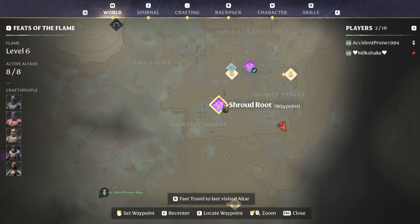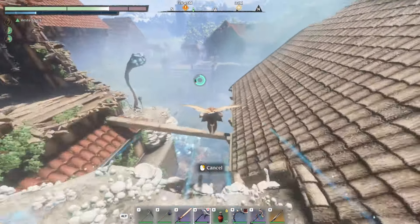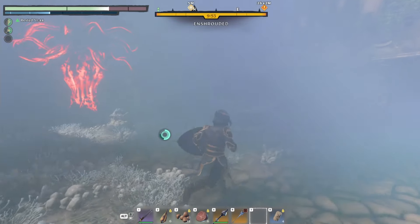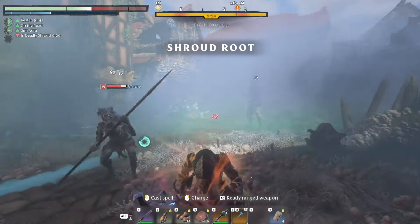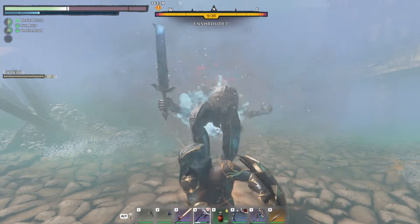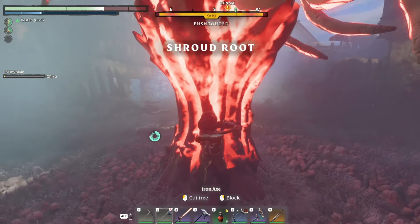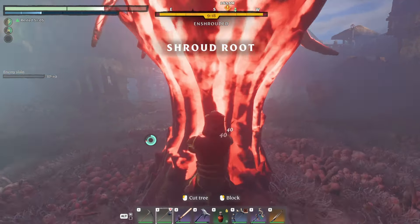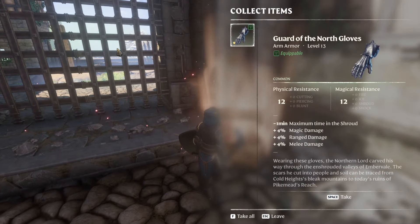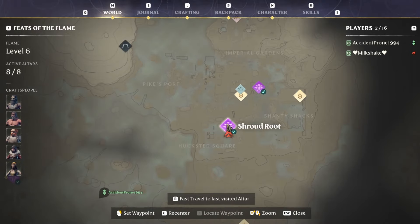The next place we're going to is the southernmost shroud route, which you can pretty much glide over the top of buildings to reach. It's in a little marketplace called Huckster Square. There is a boss here you'll need to get rid of, plus a couple of minions in the area, so be careful. Use your sword or get some friends to help. Once you clear the boss and remove the flower obstruction, by one of the big metal gates you'll see a golden chest — inside are the arms for this set, which are actually one of the best pieces.